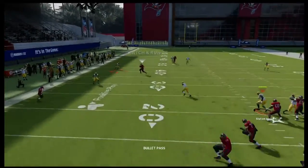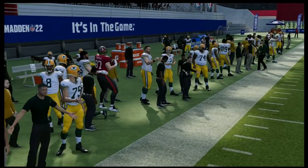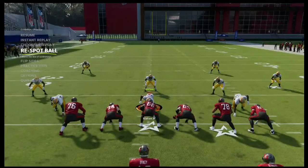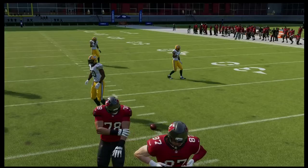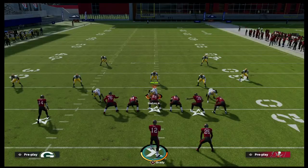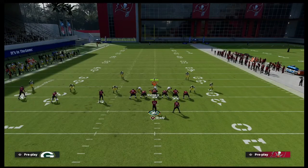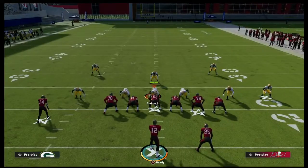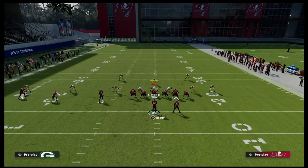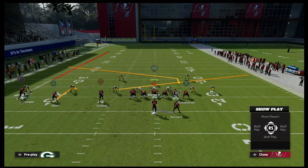He's kind of right in that throwing lane, which is problematic especially for this route combo. So how do we deal with this? The best solution is to replace the flat route on the trip side with a curl or a hitch. I've found that a hitch is really great for holding the zone — we'll streak the fade from Evans, put a hitch to Miller, and then slant Goblin.